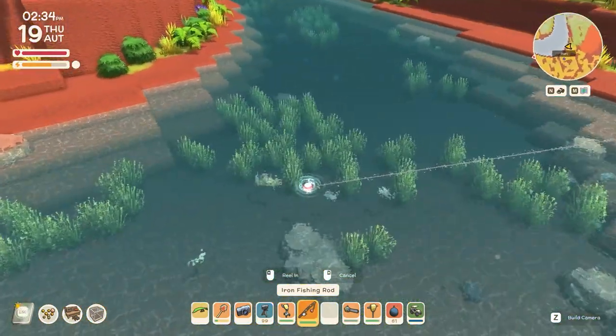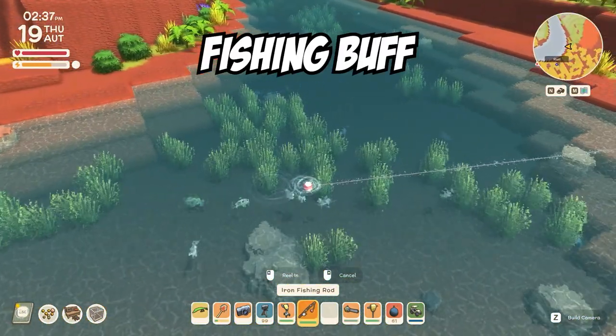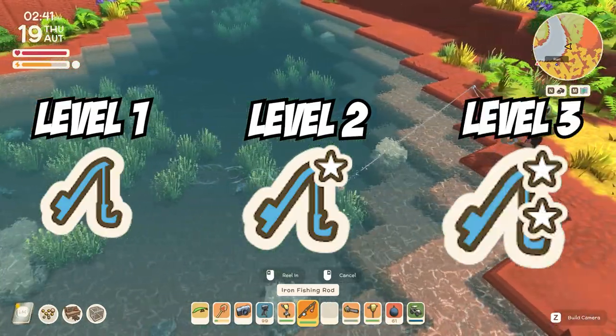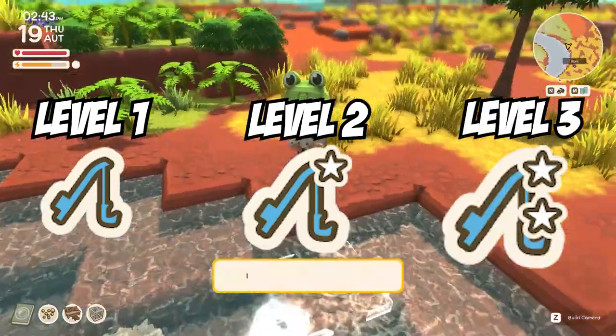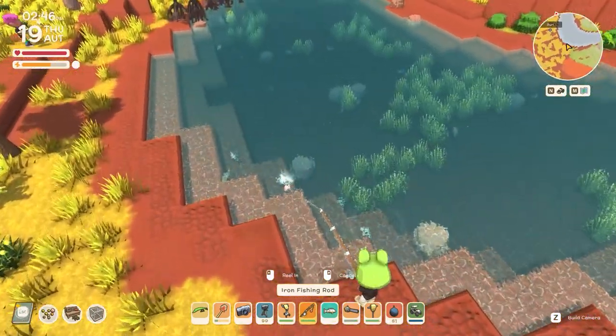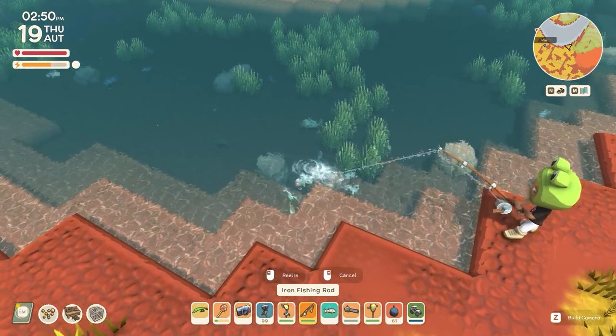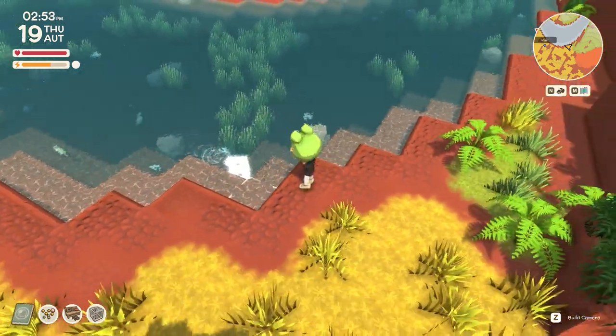Another buff that gets overlooked quite often is the fishing buff. There are 3 levels to this, and a higher level increases the reel distance while fishing. This means when you catch a fish and start reeling it in, you'll have a greater pull-in distance rather than the slow default with no buff. So keep this in mind when you're trying to catch a bunch of fish within Dinkum.